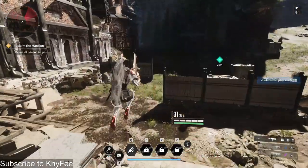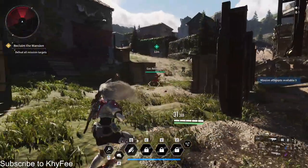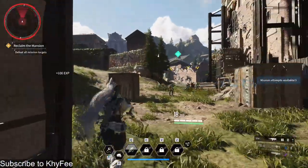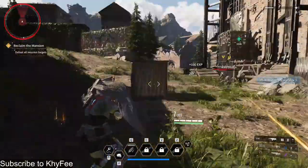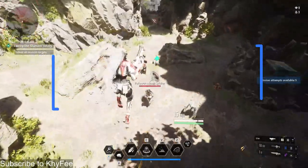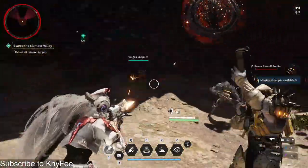So take a break from your quest, enjoy the scenery, and who knows — you might stumble upon something epic. Tip number four: use abilities wisely. Now onto tip number four, abilities. We all love to spam those flashy special moves, but hold your horses.